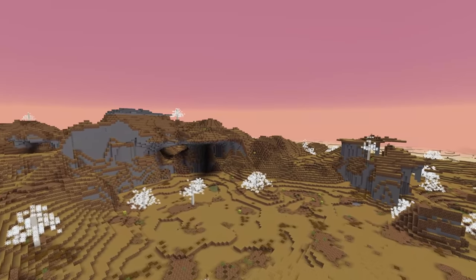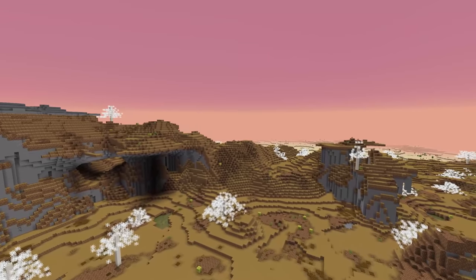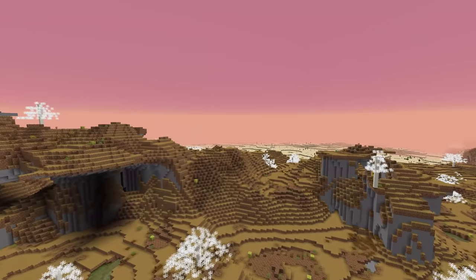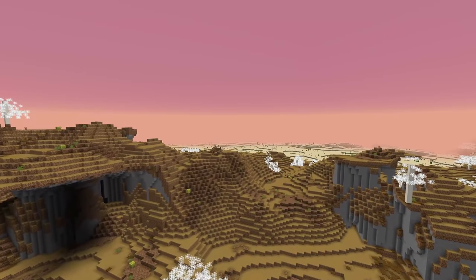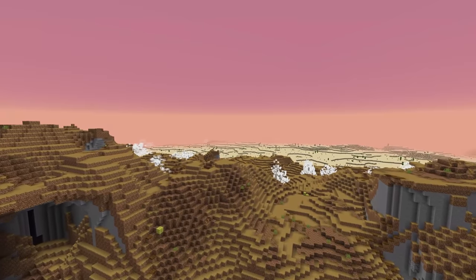If you specify swamp or dark forest, some special code will run and modify the grass color. There are new optional biome fields as well: creature spawn probability, which is a number, and temperature modifier, which can be none, not specified, or frozen.